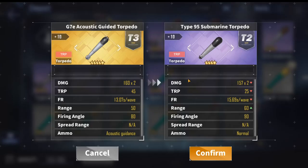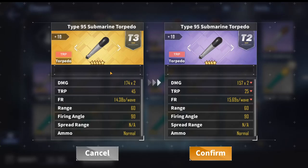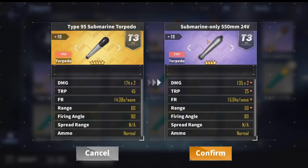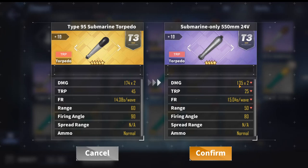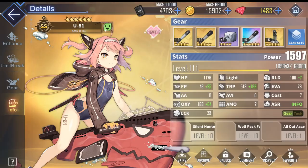Next up in the purple tier is the Type 95 Submarine Torpedo, exactly analogous to its golden counterpart in second place. The other purple submarine torpedoes roughly perform the same, though note that the submarine-only 550mm torpedo has worse damage and stats than the regular purple Type 95 — it has a slightly lower reload but a lot less damage, making it one of the worst purple torpedoes. For the rest, just pick the highest rarity one available.